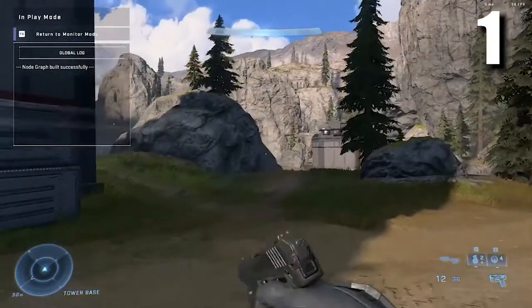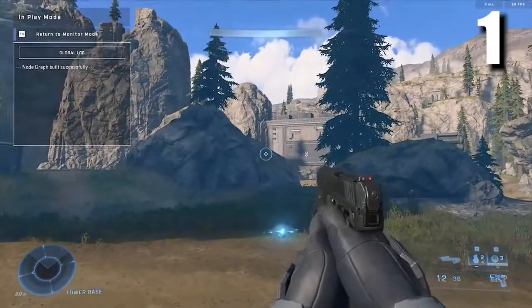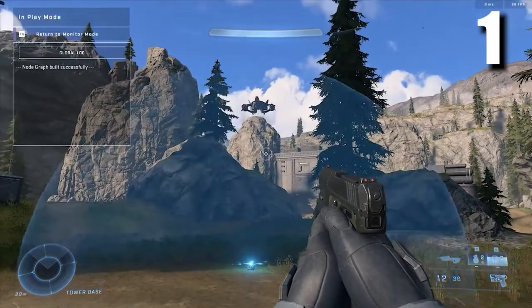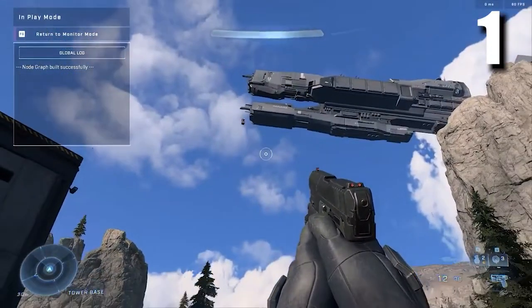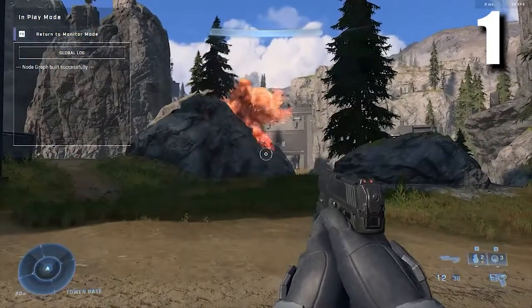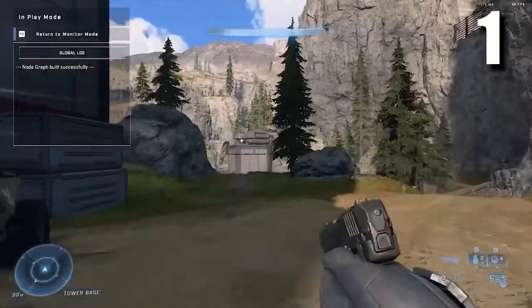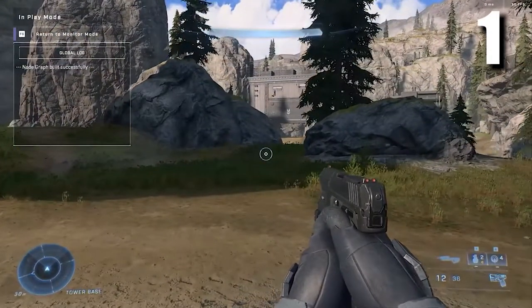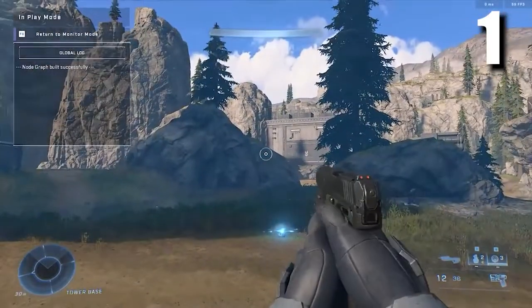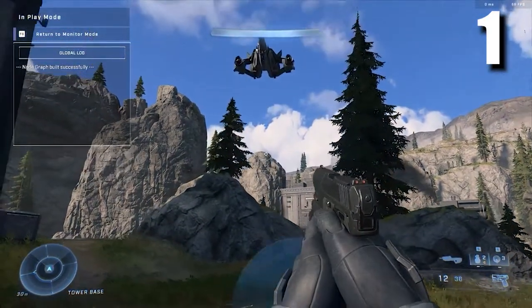At number one we have Callable Saber Airstrikes, made by Forgium. The name really fits well with the Threat Sensor mechanic — it calls in a Saber that drops in a Fusion Coil. It is a bit off-target right now, but I'm sure it could be cleaned up, and you could probably change what it drops, which is really cool. You could probably even make it drop a vehicle — imagine that.